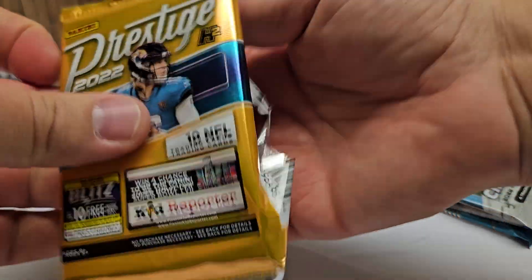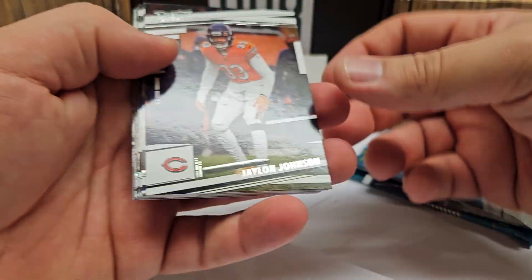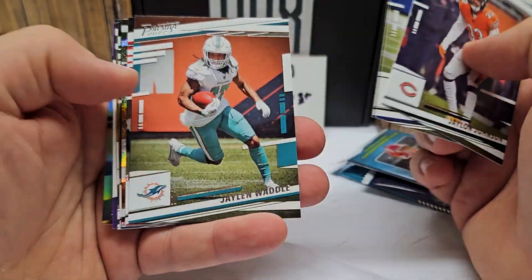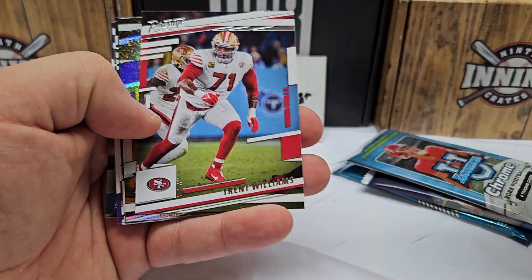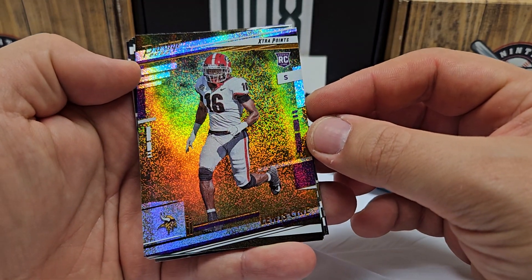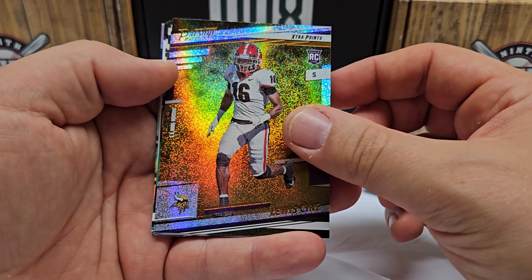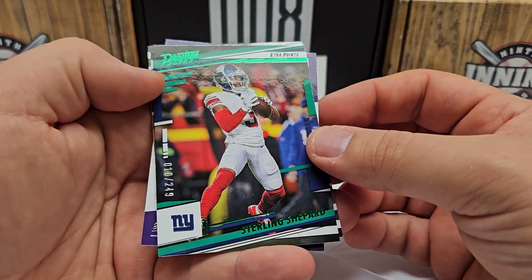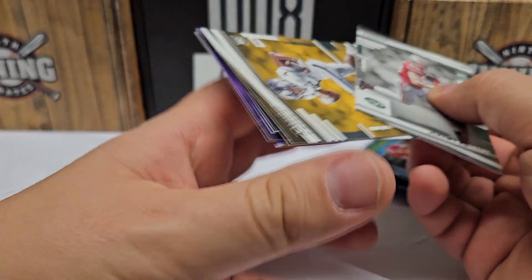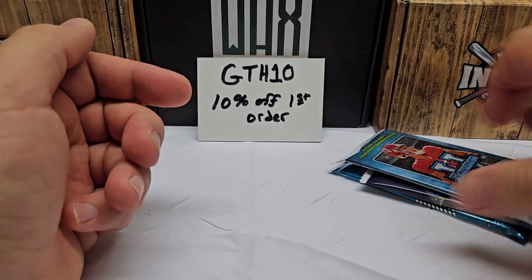Let's do the Prestige pack — the other H2 pack. Jalen Johnson starting us off. Hines, Jalen Waddle, Trent Williams. For Louis Iqine — I always mispronounce his name. An unnumbered parallel card there. But there is a numbered card: Sterling Shepard out of 249 — number 10 of 249. Jeremy Ruckert rookie, Romeo's rookie, then a Prestigious Pros Kirk Cousins insert, and our last one is the Youth Movement CeeDee Lamb.